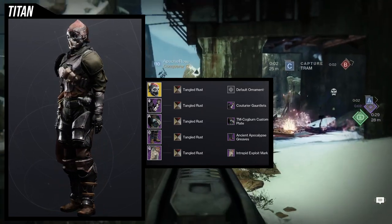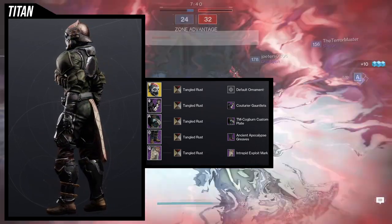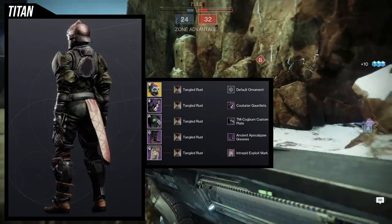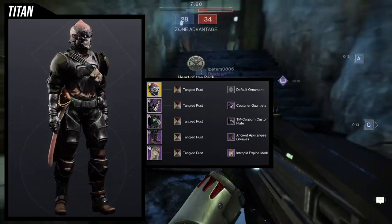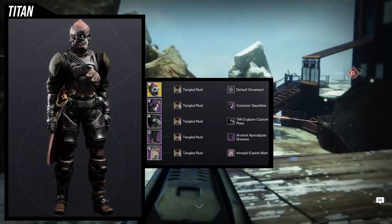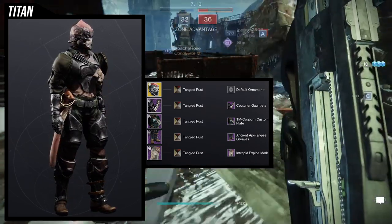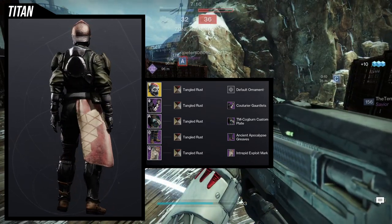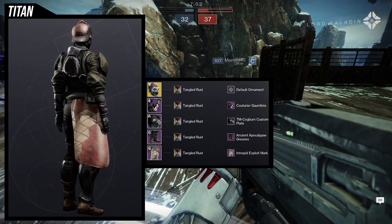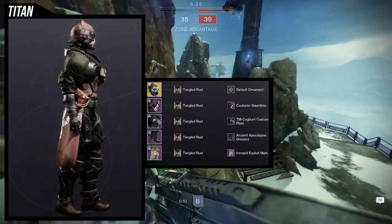I chose the Catoria gauntlets because I wanted a little more green — the pants have a bit of green and I wanted more of it since the knees don't have it and the chest piece has brown. For the helmet, I'm going for a look like this mercenary has been through some shit, and what better way than a helmet with just one eye. A lot of these pieces mix so well together.